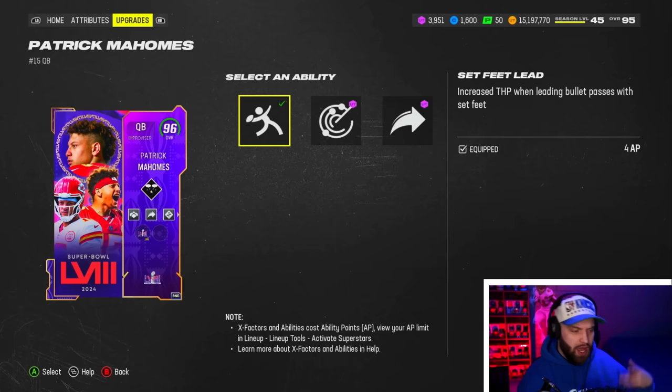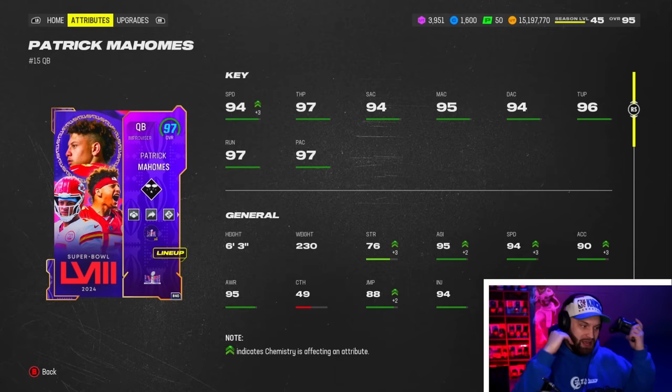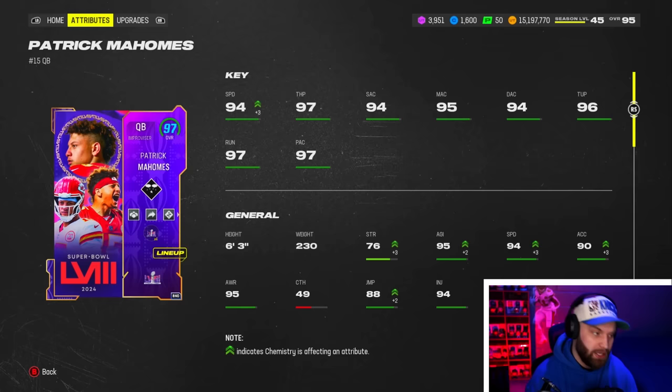Since I don't have the token yet, we are running the 8 AP stack, which is right here. Mahomes is a dog, though. You guys know he has his own signature release, which a lot of people consider to be mid. But for the stack you're getting, it definitely makes up for it. Let me show you guys how good he performed today.